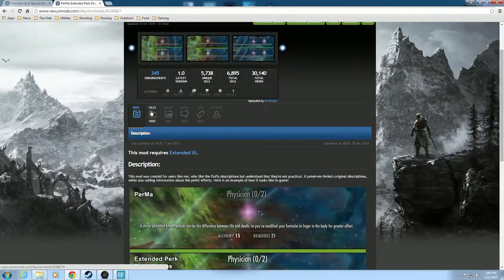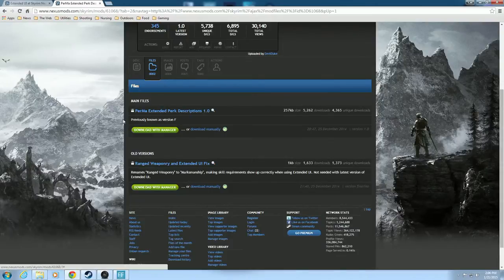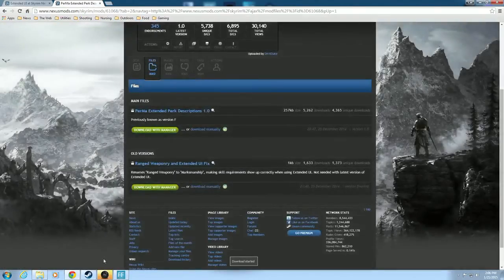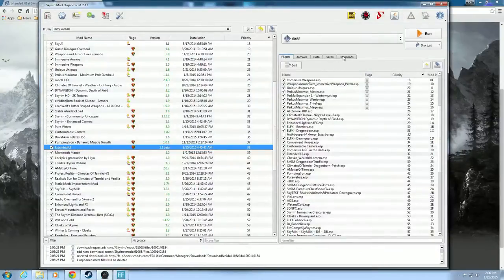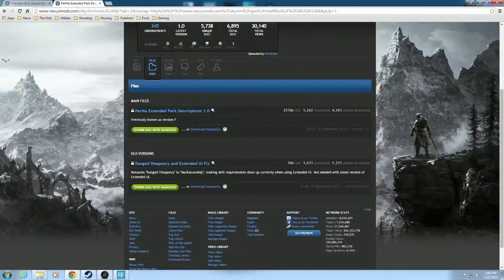So, if you go to your downloads, go to Files, you're going to need two things here. Perma Extended Perk Descriptions 1.0, previously known as version F of the old Defluffing Perma — go ahead and click Download with Manager. It's going to need Perkis Maximus and Extended UI. Yes, we have both of those. We'll go over to Mod Organizer, go to our Downloads tab, and there it is, ready to go. But we're not done with the Nexus yet.